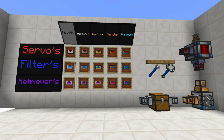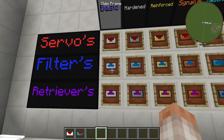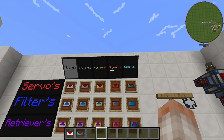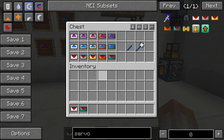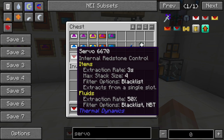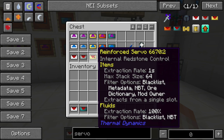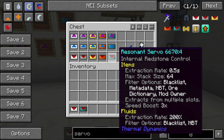Next, we have servos, filters, and retrievers, and there are five different kinds of each. The first tier is just basic — this is called a servo, this one's called a filter, this one's called a retriever. Then we have a hardened version, reinforced version, signal inversion, and resonant version. Simply mouse over them and you'll notice there are a whole bunch of different things you get once you get all the way down to the resonant servo. Basically, the farther down the tiers you go, the faster and better they become.